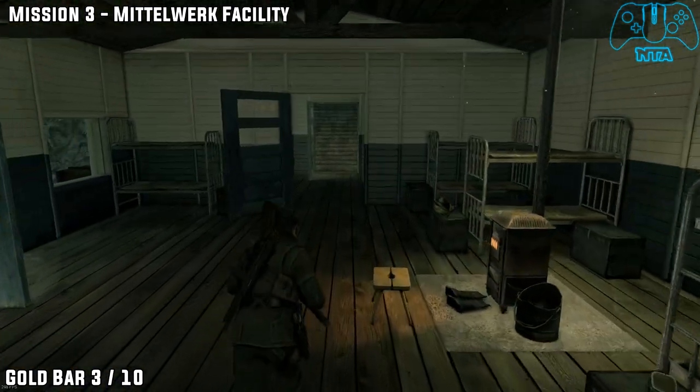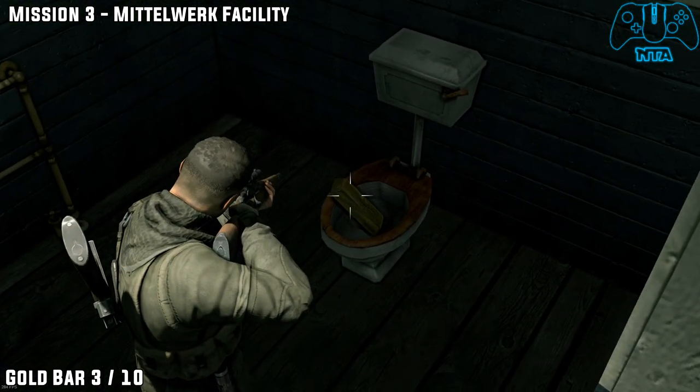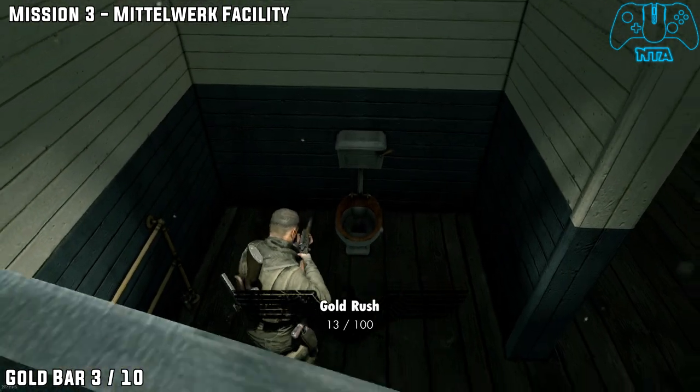The next collectible is in the same house. Go into the toilets located near the stairs that leave the building and grab this one here.